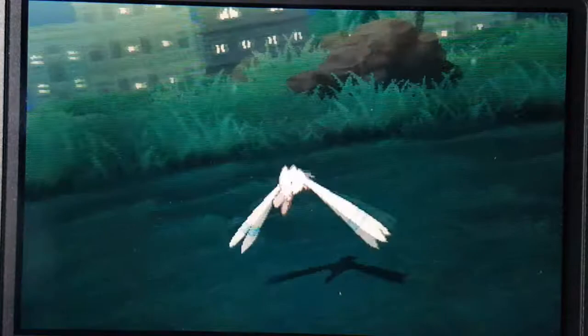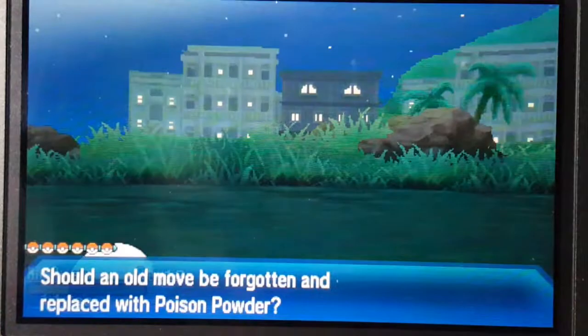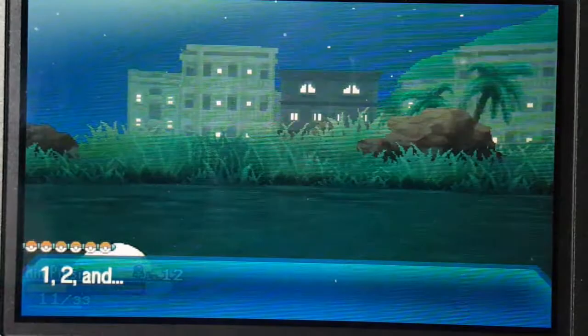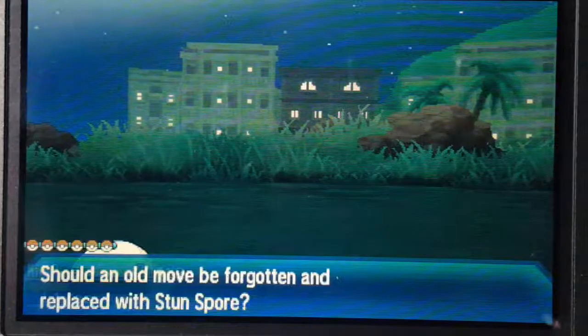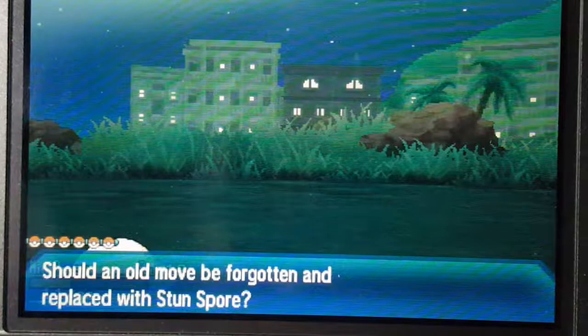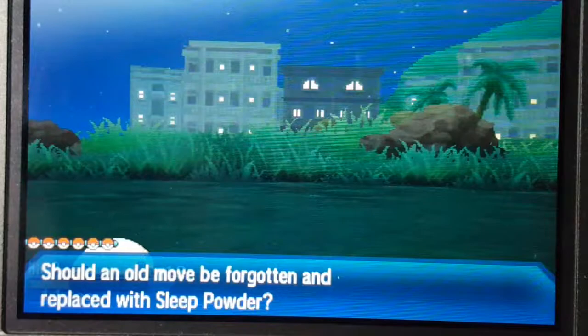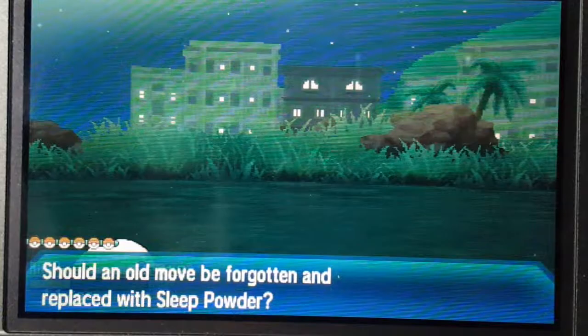Alright, it went to level 13. Let's learn Poison Powder — we've got Confusion, Gust, Tackle, and I'll forget String Shot and learn Poison Powder. Stun Spore... hmm. Maybe I want Stun Spore more than Poison Powder, so I can paralyze stuff. Sleep Powder. Sleep or paralyze — I think I'll keep Sleep Powder. Lots of powders on this guy.